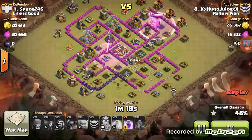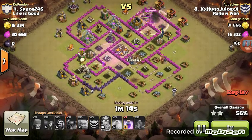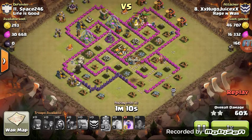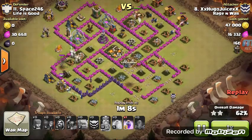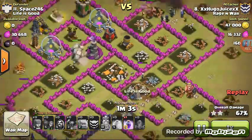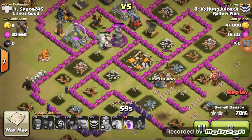Hugo's troops start meandering throughout the base. He did drop a Rage on the center area to get through some of the walls on top of his Golems and P.E.K.K.A.s — that's already gone. But he has 2 very large groups of high hit point troops on either side. Here's the Golems on one side with the P.E.K.K.A. and the Witches.